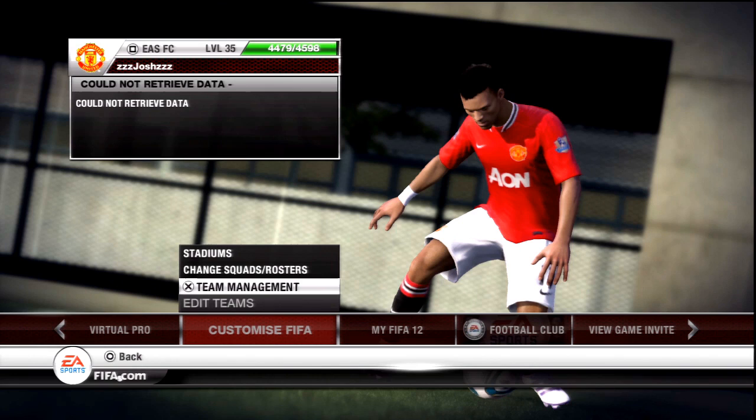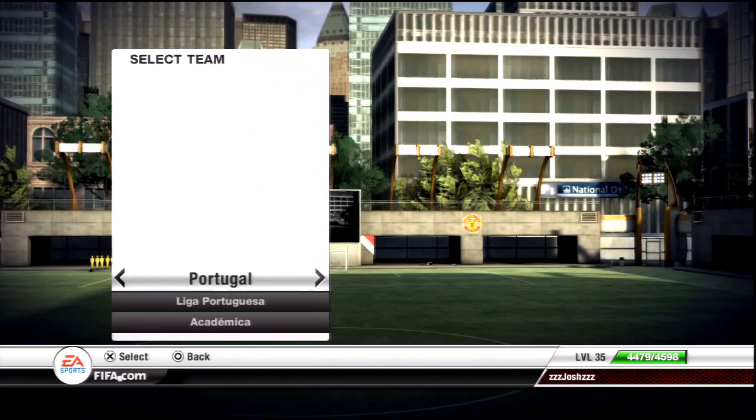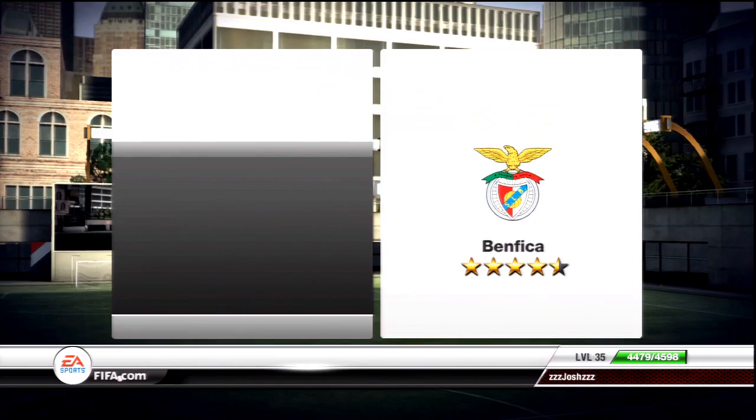Hello people, Josh here. Pick of the Week number five, let's get into it. This week we are heading straight to the Portuguese league for a really good, really athletic striker — quite small but skillful with some all-round really nice stats. He's a cheap player, under 1000 coins.